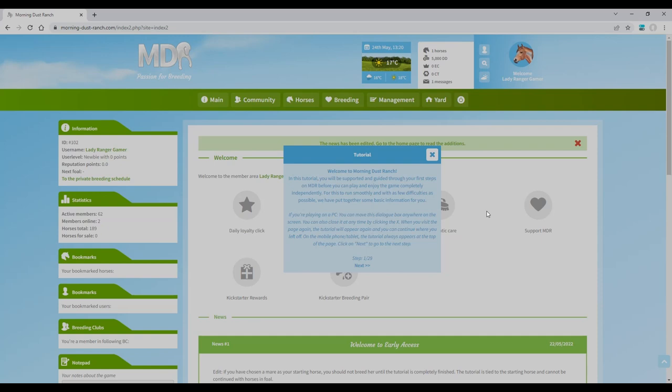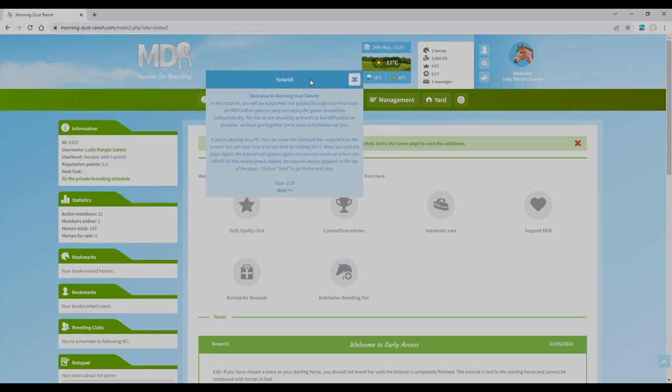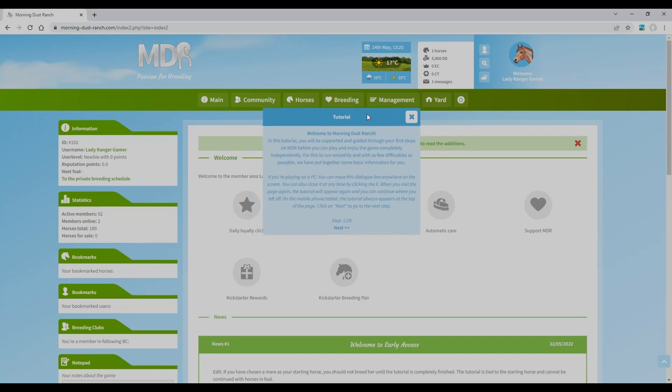Sorry about my microphone today — OBS went weird on me so I'm having to record through a different system, but I wanted to get this out for you guys ASAP. In this tutorial you'll be supported and guided through your first steps on Morning Dust Ranch. There are some basic tips: if you're playing on PC you can move the dialogue box anywhere, and you can close it at any time by clicking X. When you visit the page again the tutorial will appear again and you can continue where you left off.